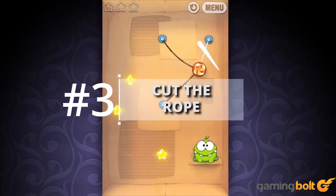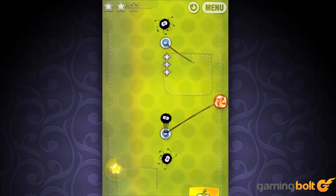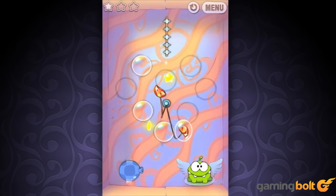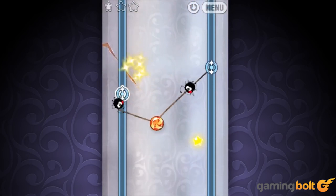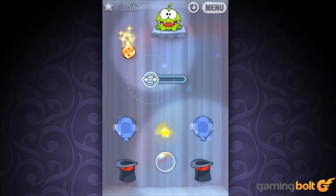Cut the Rope: Like Angry Birds, Cut the Rope may have its share of sequels and follow-ups, but you still can't go wrong with the original — especially since it's free. The objective is simple: cut the rope and feed Om Nom. Over time, the puzzles become more complex as you devise new ways to feed the adorable monster. Hundreds of levels means plenty to do, and competing for stars increases the replay value. As a free game, Cut the Rope is a steal.